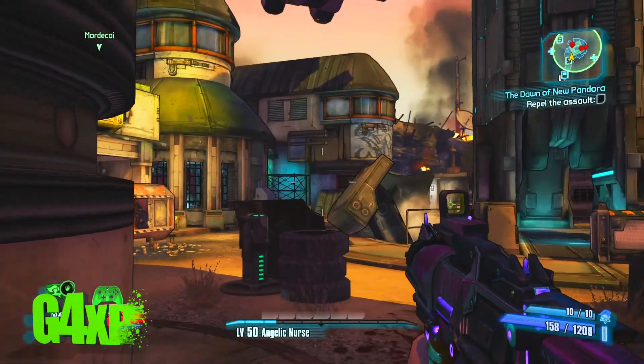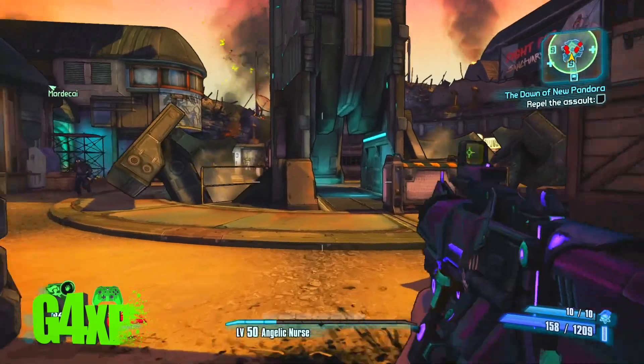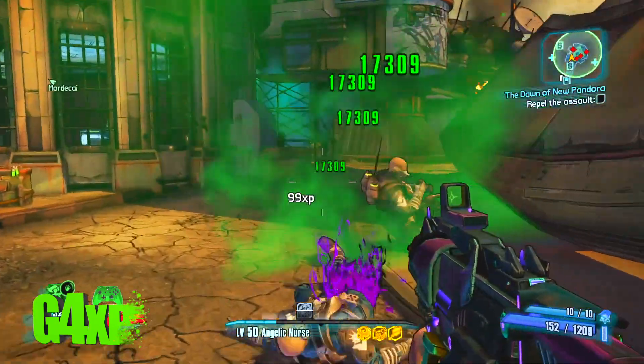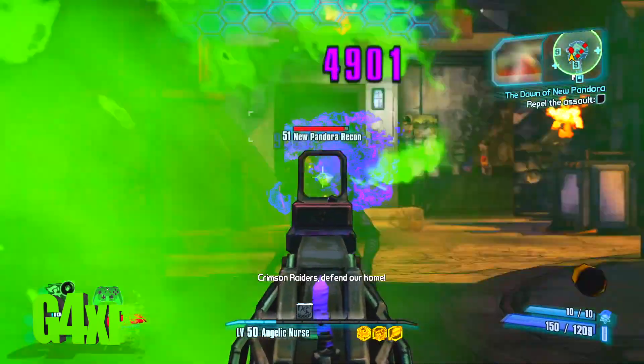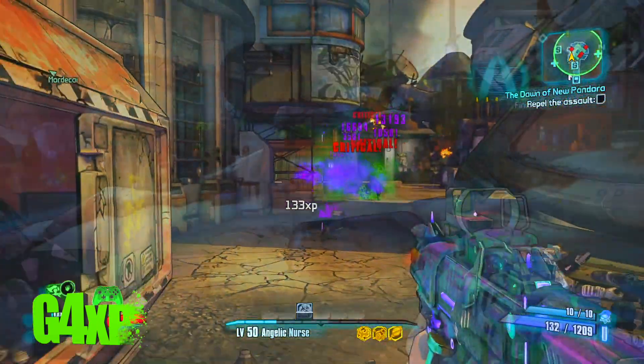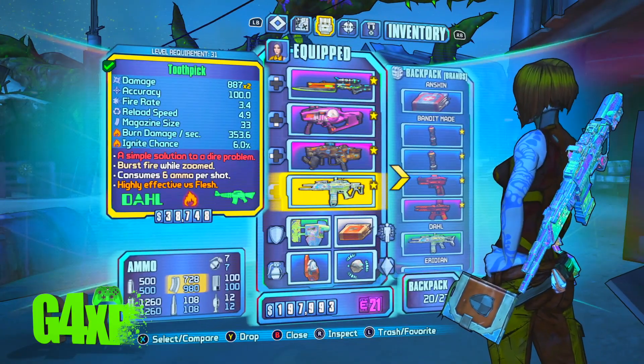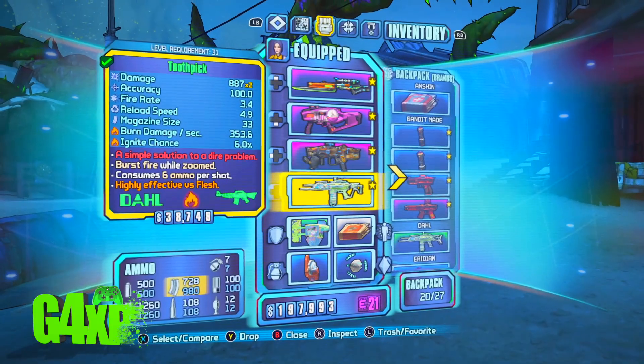Welcome back to the channel. I hope you're enjoying the new DLC content for Borderlands 2. Today we are going to show you how to grab the Retainer Shield and the Toothpick. These are two of the new weapons you're going to find in the DLC that just dropped about a week ago.